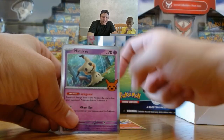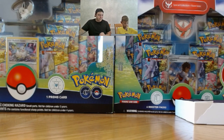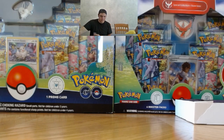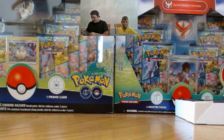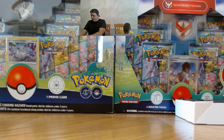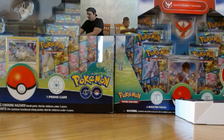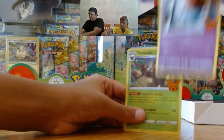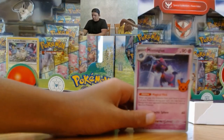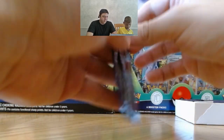Lampent, Mimikyu, and Shuppet. All three of these are doubles. Oh boy. It's not looking good. Just keep opening them. Yeah. Oh boy. Poltergeist. Sinistea. Sinistea. And Mismagius. We already have all those. This is getting tough. Phantump. Got that one. Marshadow, got that one. All three of these. I may win. Yep. That's a chance.